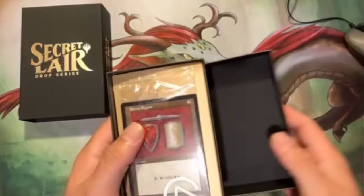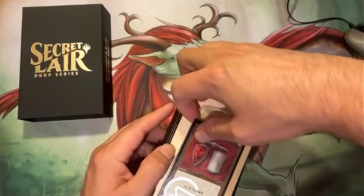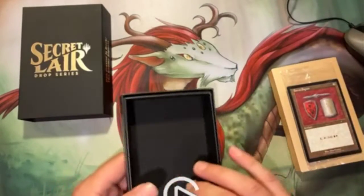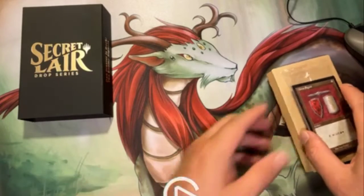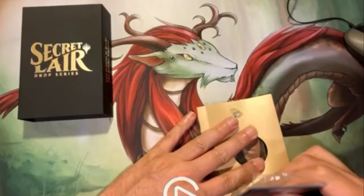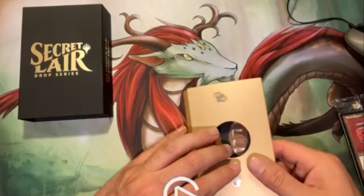This is the non-foil drop. It's a five-card drop with five enemy Signets. Let's go ahead and see what Dan has for us.